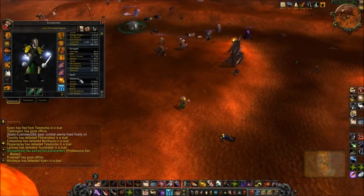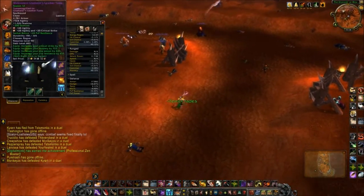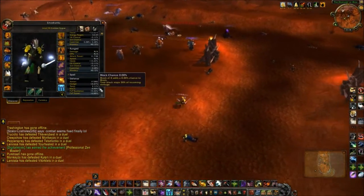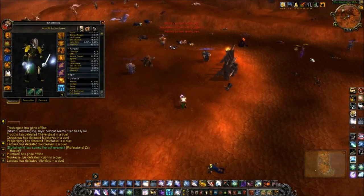Right now the PvP gear gives 15% reduction on all damage taken, and this is max PvP gear. So you really need either insane heals from both Recoup and Leeching Poison, or you use this Feint talent to reduce the damage taken.